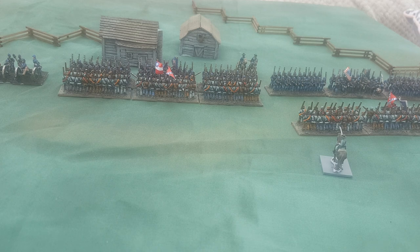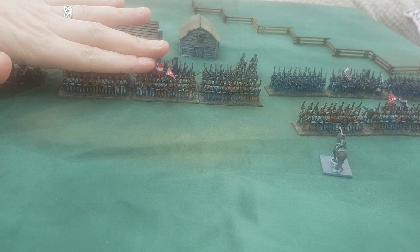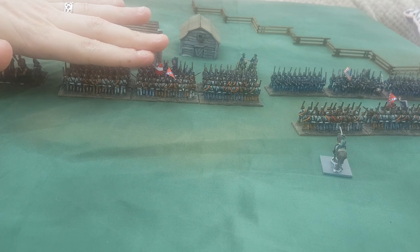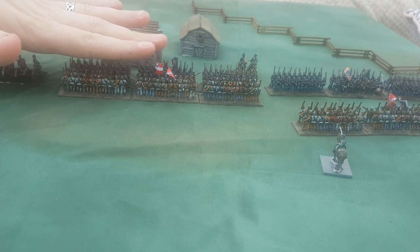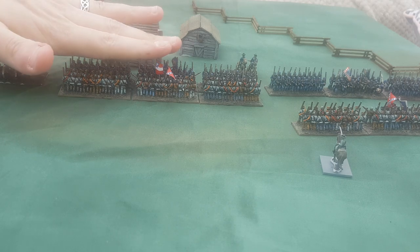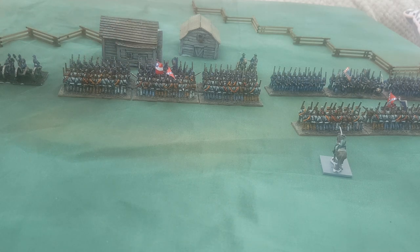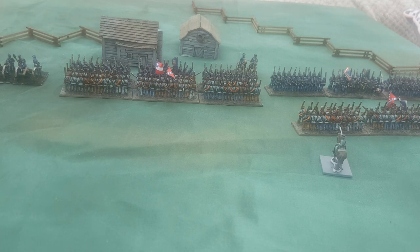Winners don't need to take morale — or break — tests; losers do. This can mean a loser is taken off the field, falls back, or is locked in combat. On a draw where both sides score the same through hits and supports, both units are locked in combat, unless one is shaken — in which case the shaken unit needs to take a break test.